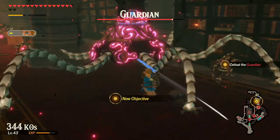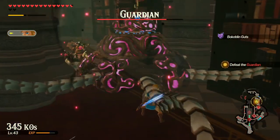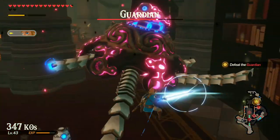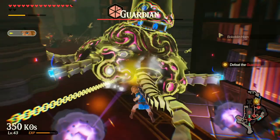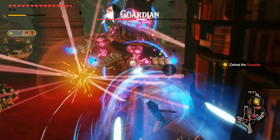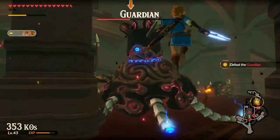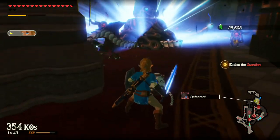Aha, I dodged it. Eat it, nerd. Let's get some longer attacks in here. There we go — that's what I wanted. Now break that gauge. Boom, boom. Weak point slash. Stab. Alright, the Guardians are not that hard to defeat — they're honestly about as strong as Moblins, which is funny.